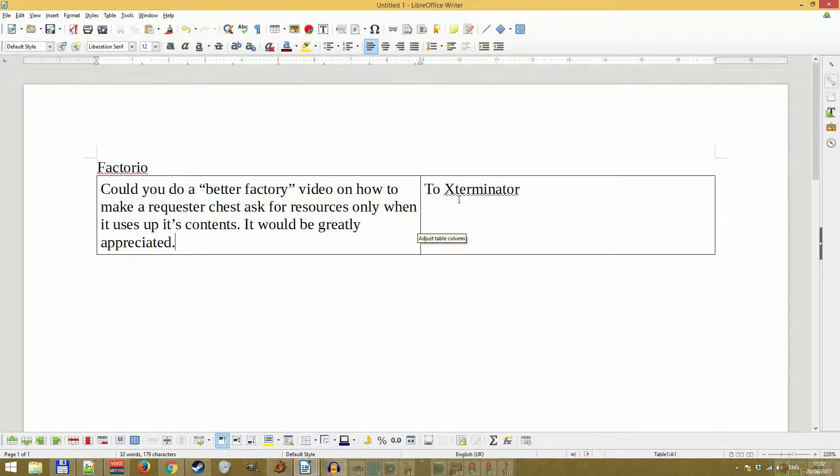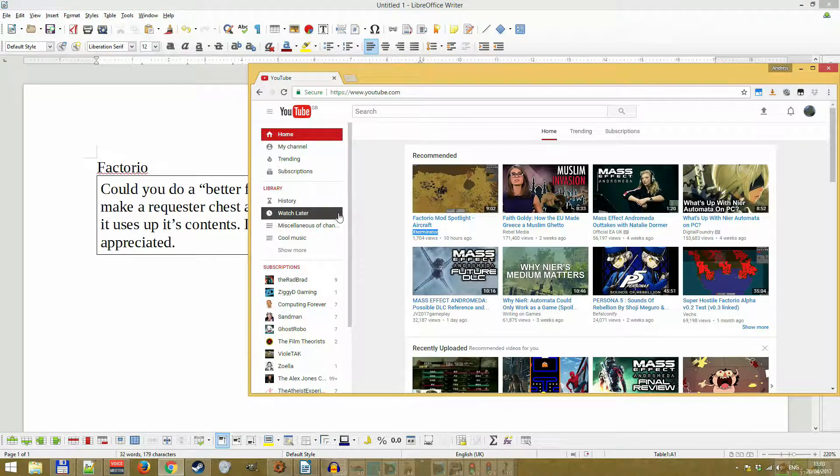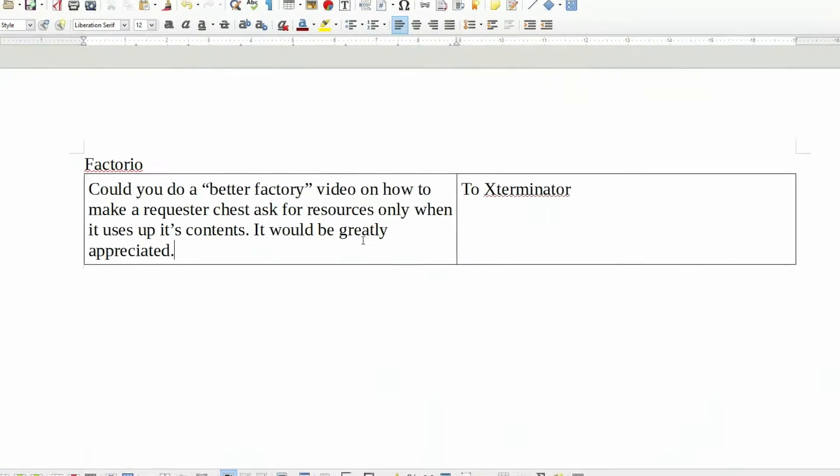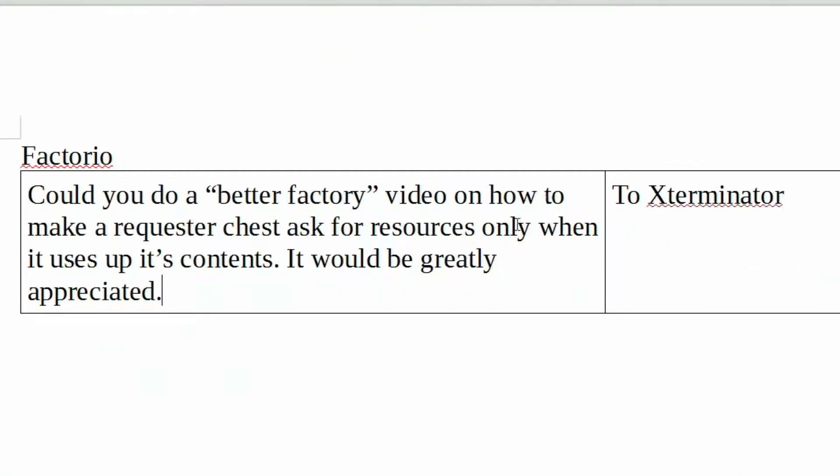I sent a short message to exterminator and I thought it would be quite straightforward. Could you do a Factorio video on how to make a requester chest ask for resources only when it uses up its contents?